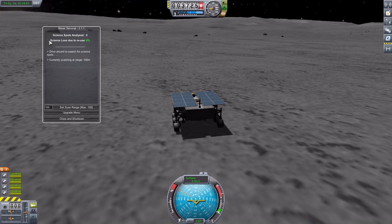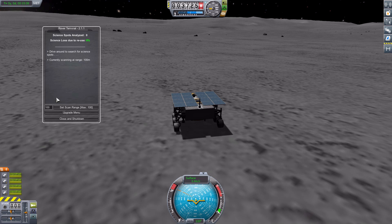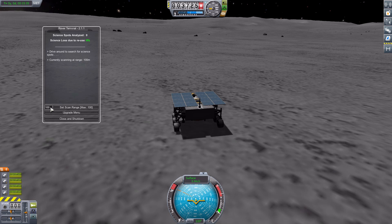The top part of the UI shows science spots analyzed, currently zero on this new save. We then have science loss due to reuse, currently zero percent — a good thing. There are instructions to drive around and search for science spots, and our current scanning range is 100 meters. You can adjust that scanning range by typing in whatever range you'd like up to a maximum of 100, then hit the set button. Personally I've always had it set to max — it seems to work fine.